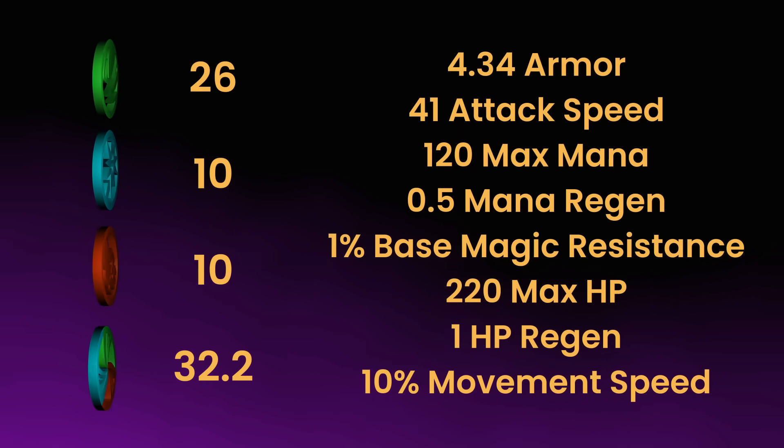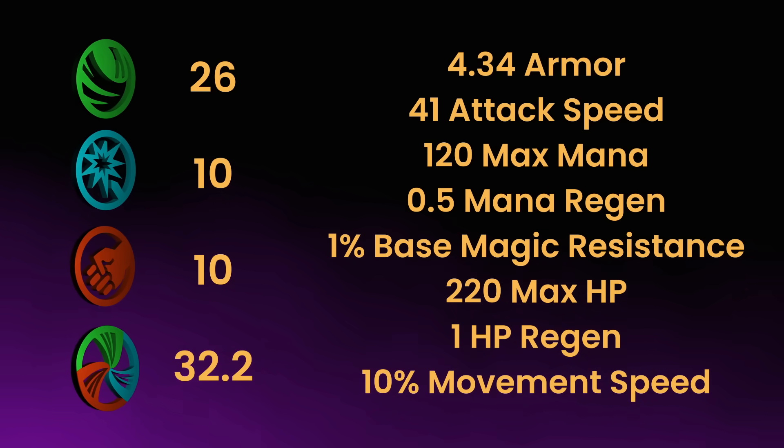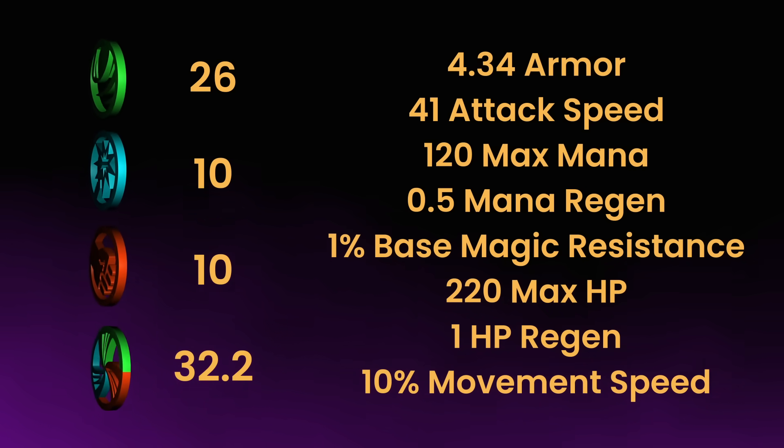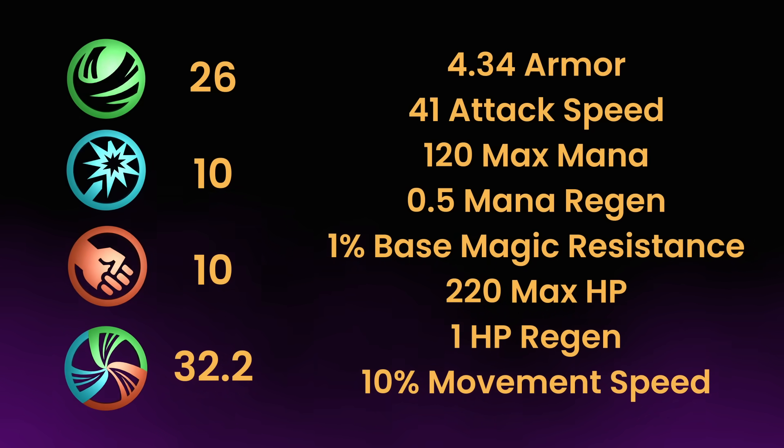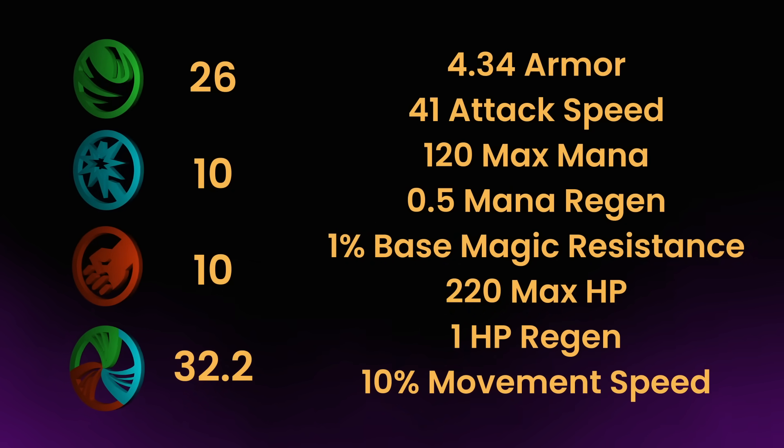All heroes additionally gain 4.34 armor, 41 attack speed, 120 max mana, 0.5 mana regen, 1% base magic resistance, 220 max HP, 1 HP regeneration, and a 10% movement speed bonus.